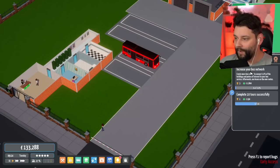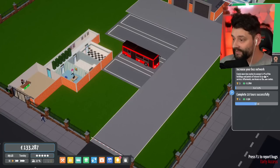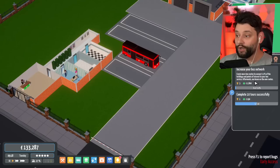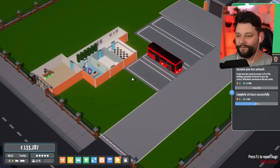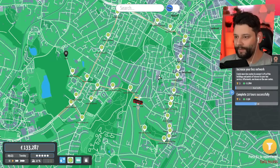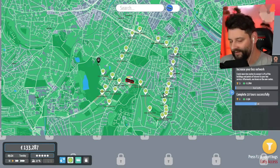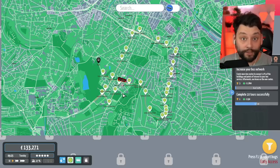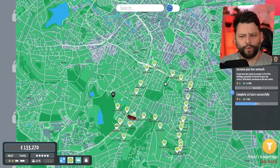So right now, I need to increase my bus network. I need to create more bus routes to connect 11% of the buildings and points of interest to my bus service. Afterwards, use your buses for new routes and also complete 10 tours successfully. So what that means is I am going to have to build a new bus route. Currently, we have this one that does the big loop. I'm going to keep this one here for now — it's a great, perfect one. It's grinding us out money and it turns a profit, so that will be a good money maker for us, just in case the next one I do doesn't quite go to plan.